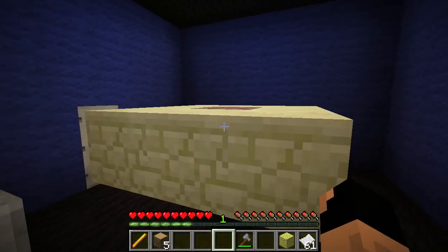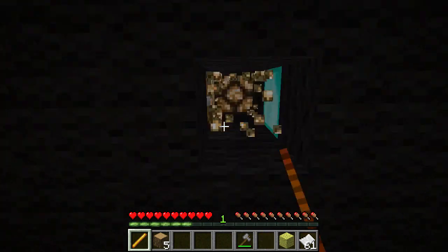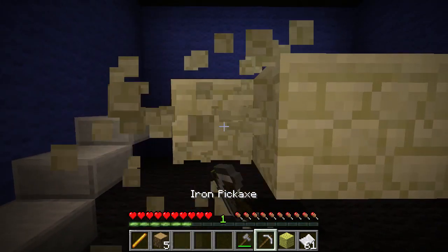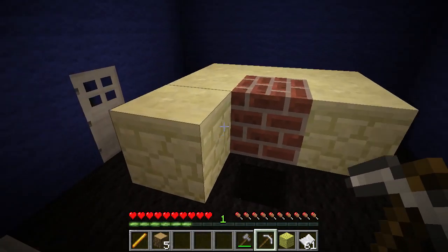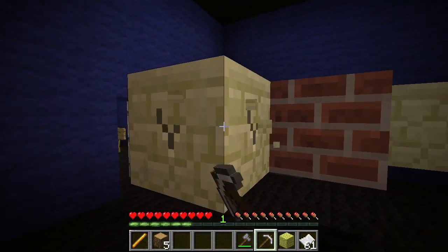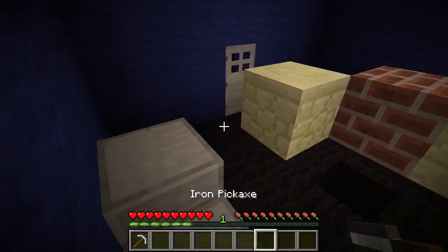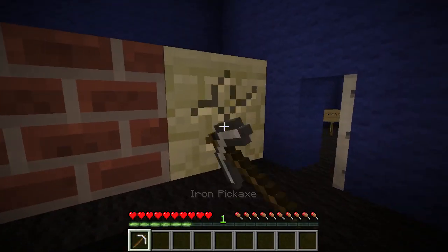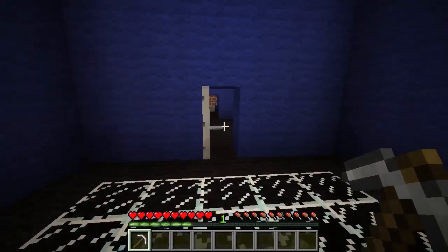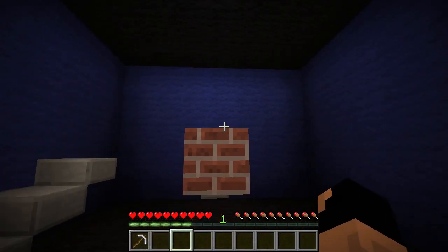I don't have anything that can break this though. Oh maybe there's something up here - sandstone, nice. This is a problem - I think it's supposed to be giving us sandstone. Remember that guy trades for sandstone and the sandstone trades for a pickaxe that can break bricks - I think I saw that.